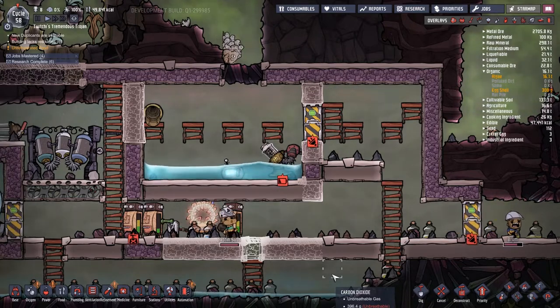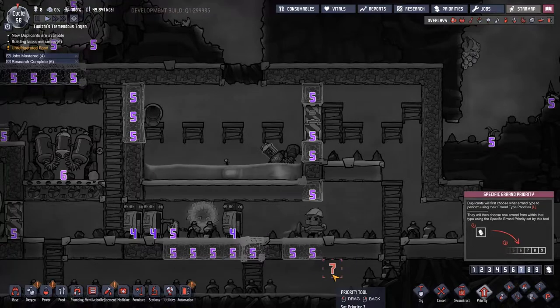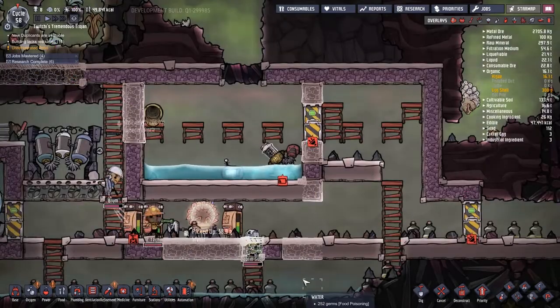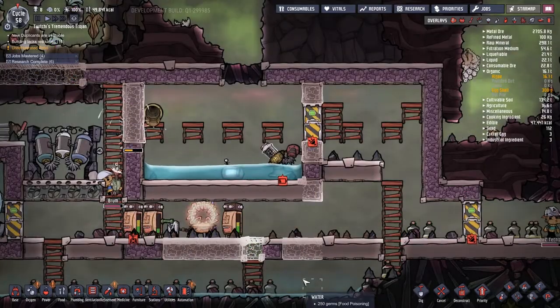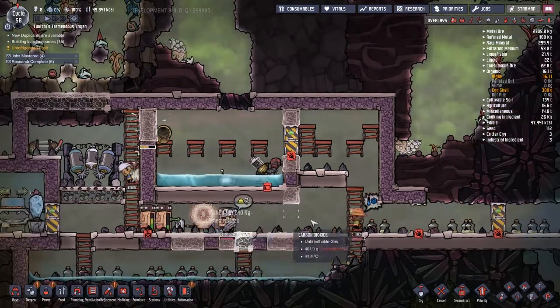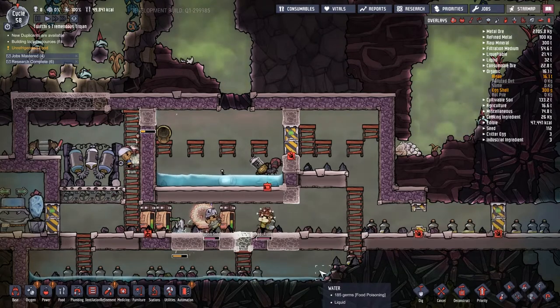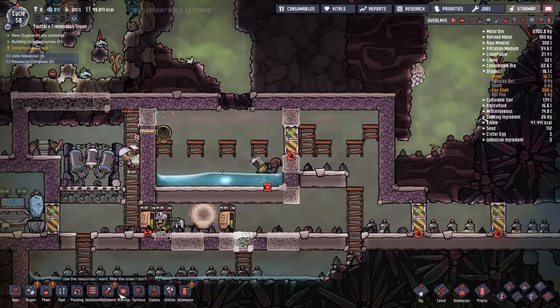So we're going to watch this for a little while. Brum is struggling - there's a lot of carbon dioxide around here and I didn't quite realize how bad it was at the time. Now that I'm becoming more aware I might try and do something, maybe get some more algae terrarium down there. I'm a little bit worried about how hot it might be and whether it will be using more water - I'm not sure if temperature actually has any effect on the algae terrarium at all.